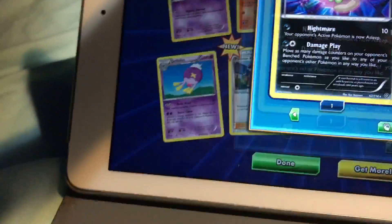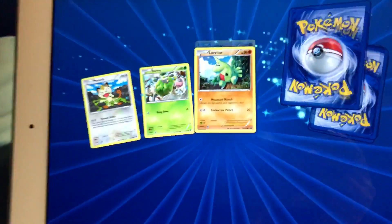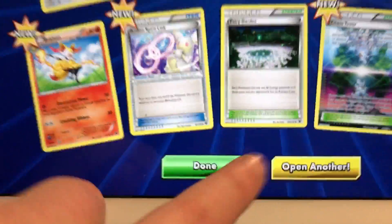We got the card in the actual pack too. And now we're gonna open the last two packs — Fates Collide. Oh, Lucario!